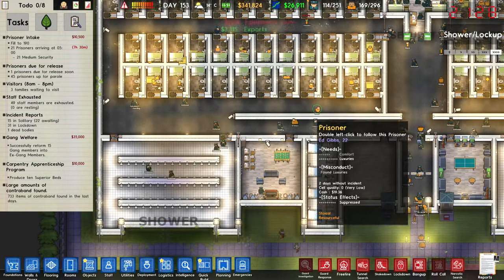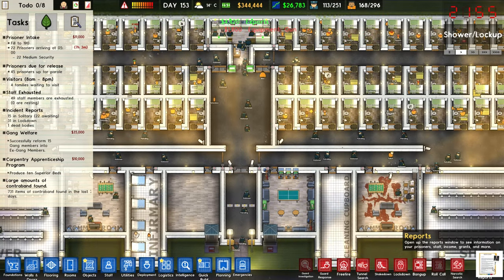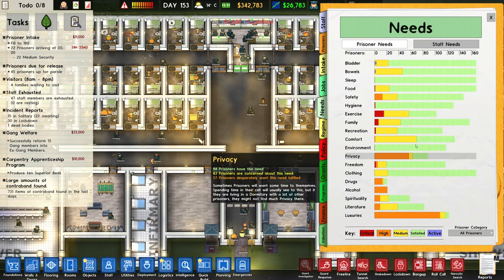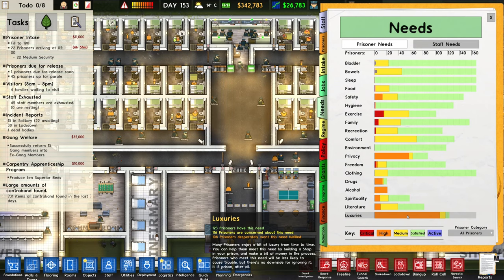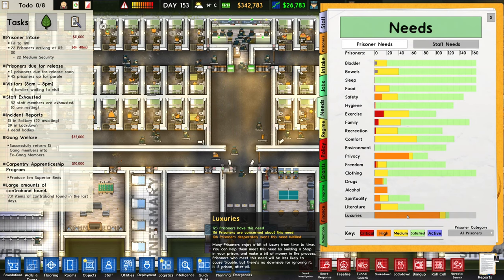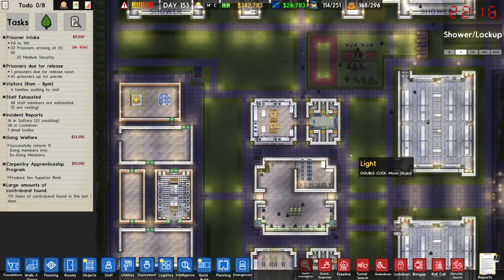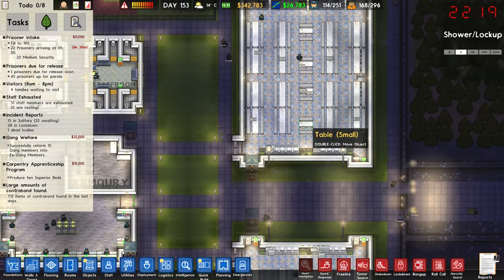Shower and lockup has kicked in and all of my prisoners are just going back to their cells. I don't know if they're showering, but we can take a look at their needs to find out. Hygiene is right down there. Bladder and bowels are being taken care of by a few of them. Privacy is not great. Exercise could be better. Luxuries definitely could be better — many prisoners enjoy a bit of luxury. You can help them meet this need by building a shop in your prison. Prisoners who meet this need will be less likely to cause trouble. We do have a shop, so in theory they are taking care of that need.